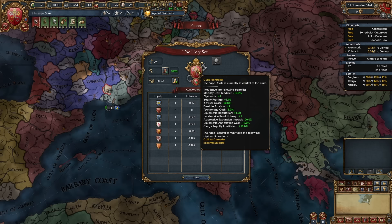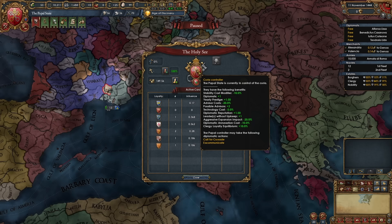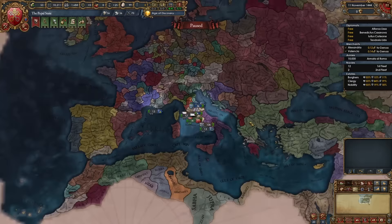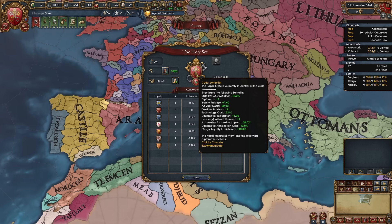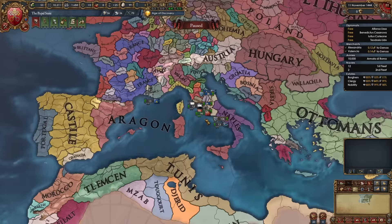The Curia Controller bonuses are: minus 10% stability cost, an additional diplomat, plus 1 yearly prestige, a 20% advisor discount, plus 2 possible advisors, a tech discount of 5%, plus 1 diplomatic reputation, leaders without upkeep, minus 20% aggressive expansion impact — probably the most important modifier in the early game for playing in Italy and around the HRE — minus 10% diplomatic annexation cost, plus 10 clergy loyalty, the ability to call crusades, excommunicate nations for cheaper province costs and less aggressive expansion, appoint loyalists, invest papal influence to become Curia Controller, and pick golden bulls.